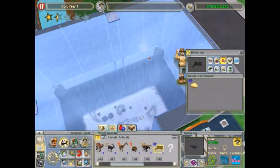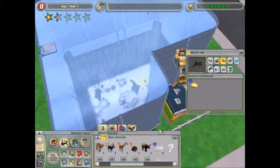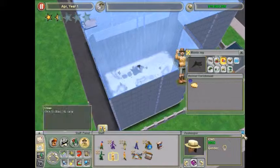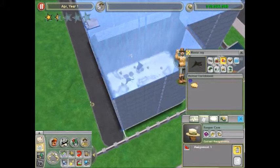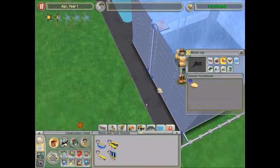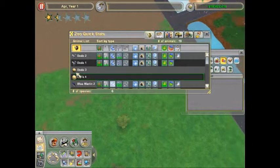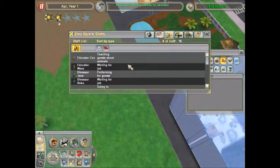Clam bubbler is ready. That didn't take too long. Manta rays - start with the female, go with the male. There we go, we got some manta rays! I might want to get them a zookeeper. Do I own a tank cleaner yet? No, I do not own a tank cleaner yet.